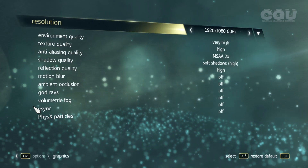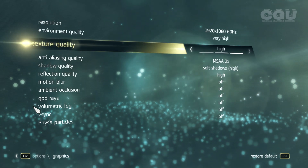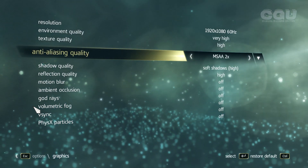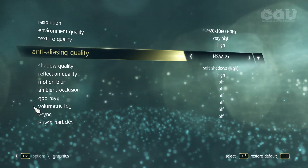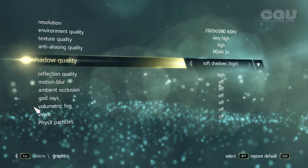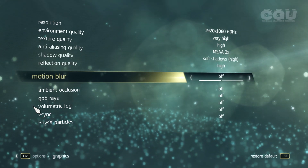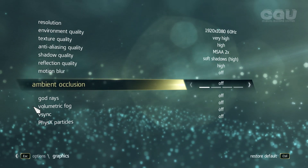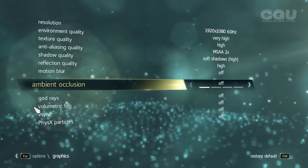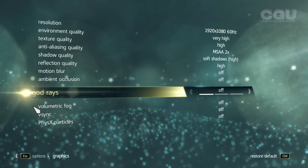I use 1080p, texture set to High. You can go ahead and set your anti-aliasing higher if you have a better card. I don't like motion blur, so that's off. Ambient occlusion isn't really good on my card so I deselected it.